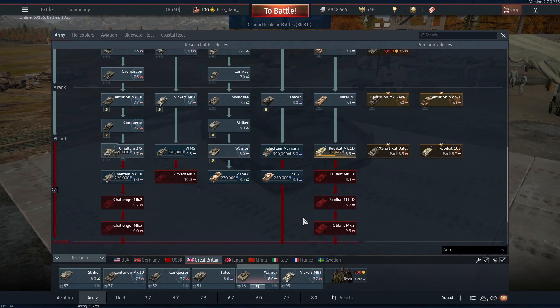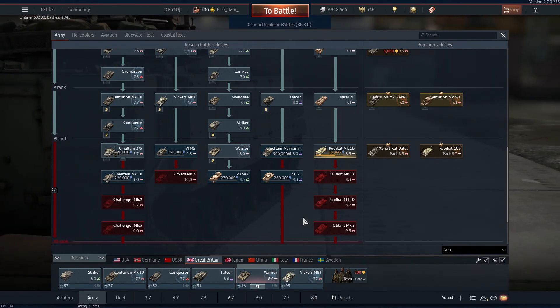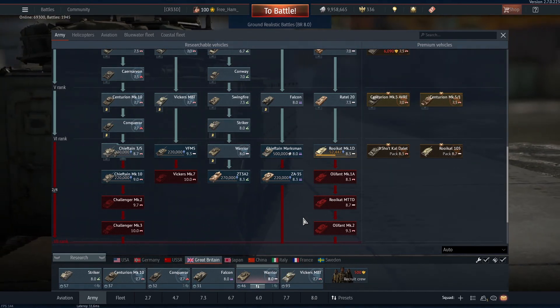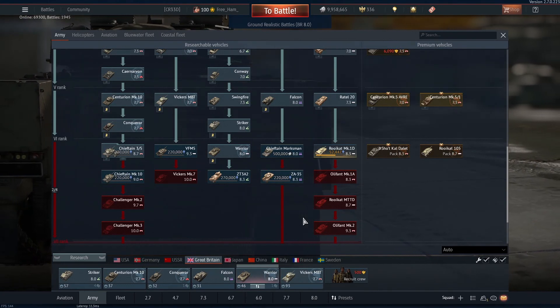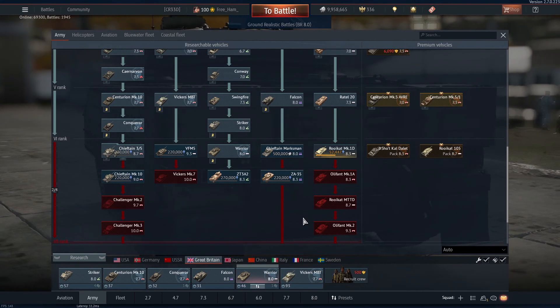BR means battle rating. This is a number assigned to each vehicle, and this number can change between realistic battles and arcade battles. It is assigned based on how well a vehicle performs in battle, so a better performing vehicle will have a higher number. Currently the range is from 1.0 to 11.0, with steps of 0.3 and 0.7 in between each whole number.